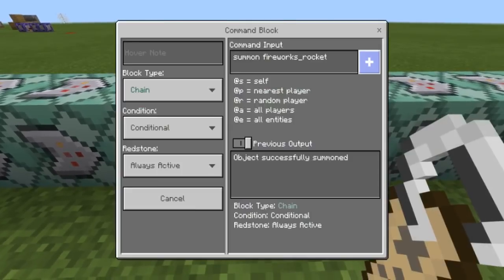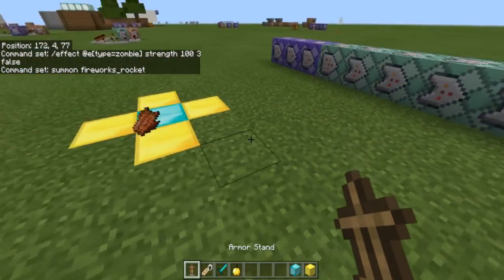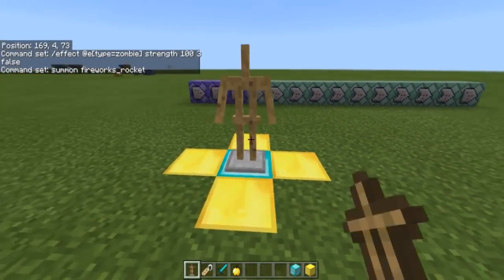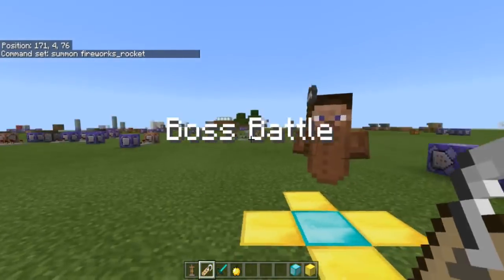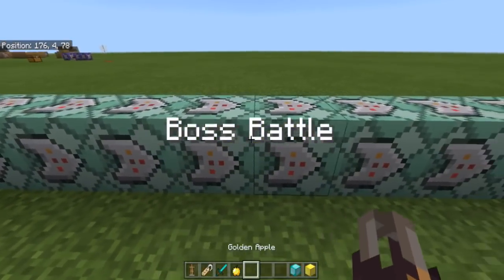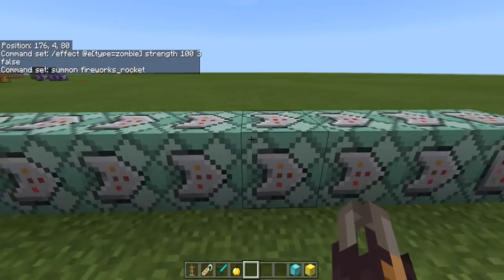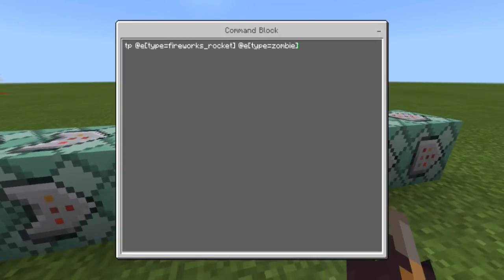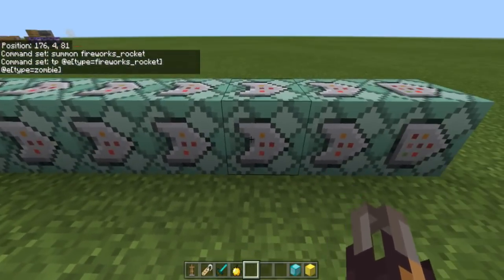This command summons a firework. The firework is summoned and then teleported to the zombie, which gives the cool effect of like you're summoning a mob. It's actually so fast you can't see it clearly. The next command is teleporting the entity firework at the zombie — which is what you saw at the very beginning, that's how fast it goes.